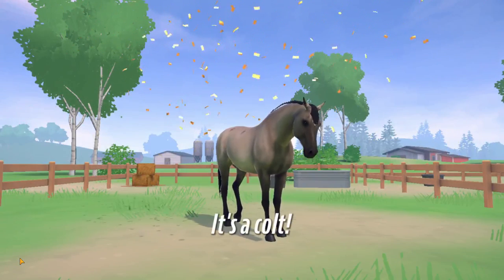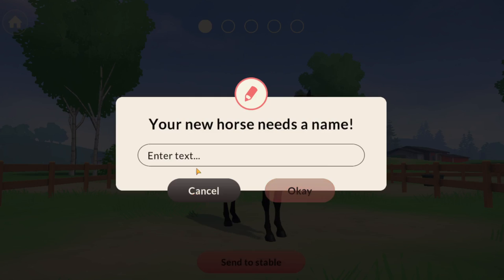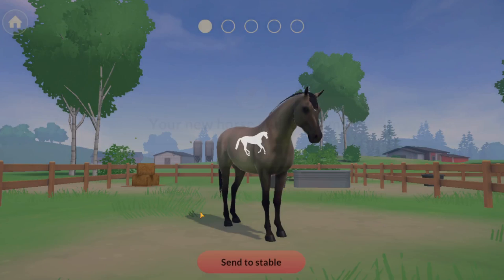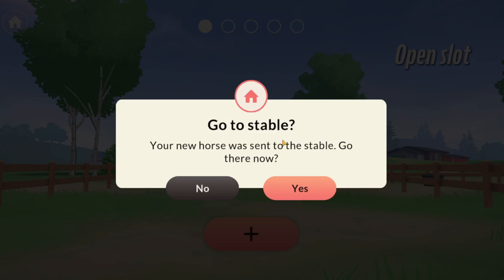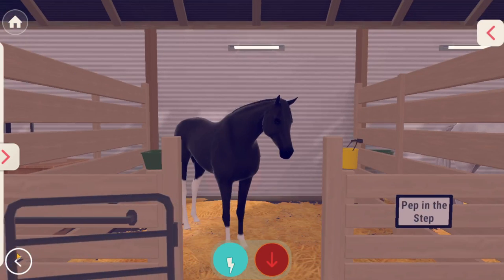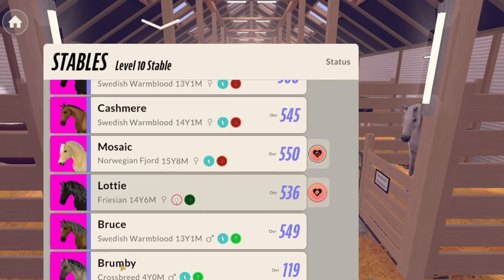Oh my gosh, it's the foal! Oh my gosh, look at the color! Comment name suggestions down in the comments. Let's name him Brumby — I feel like that's a cute name. Let's take a look at him. And there's also foals — foals are not in the game just yet, but there will be a foal model in the game. But now the horses that are born are adults, age 4. So let's see this — Brumby!